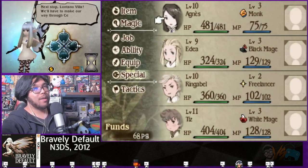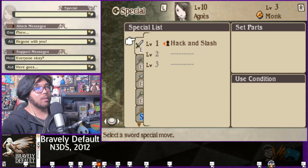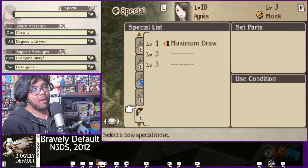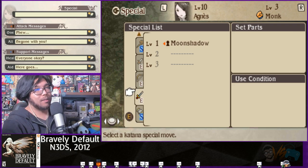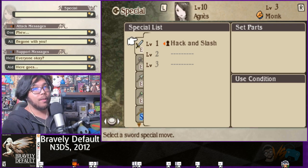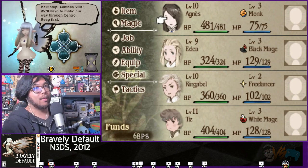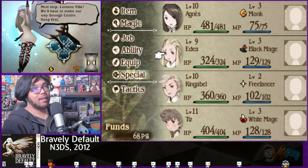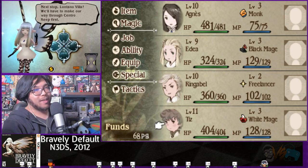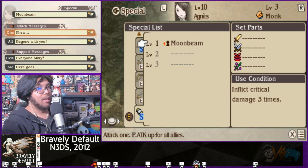Here are the new specials. We have all the weapon specials unlocked — sword, axe, spear, rod, staff, dagger, bow, and a samurai sword. Every character should now be able to use a special ability. Agnes is our monk, Adaya is our black mage for now, Ringabel is freelancer and all over the place, and Tiz is our white mage.